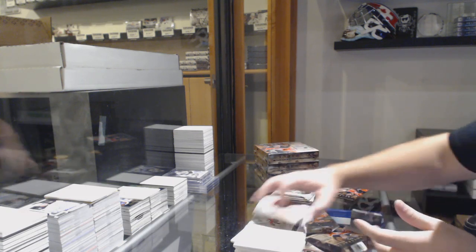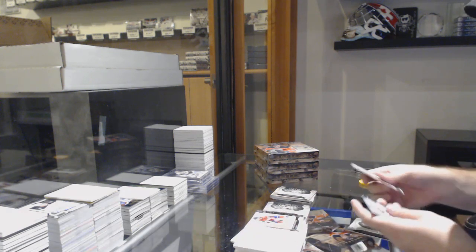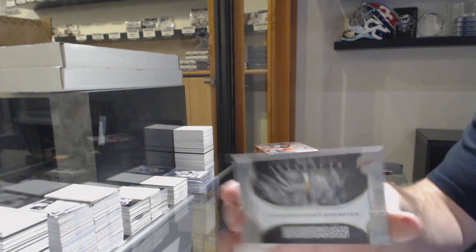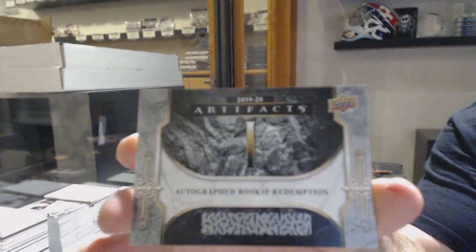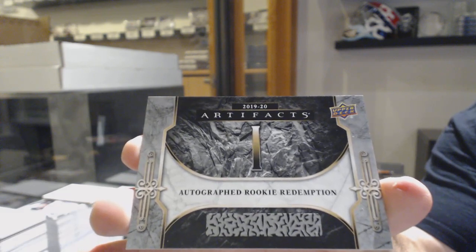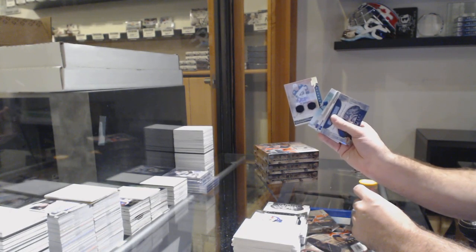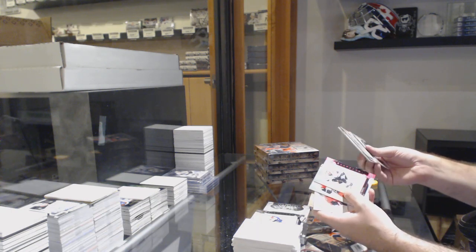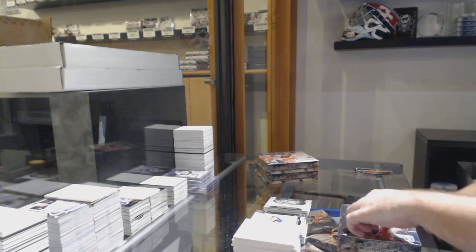Rookie Redemption Tampa Bay Lightning. And we've got a very sexy card — an autographed Rookie Redemption number one, Jack Hughes. We've got to recap: Cam Atkinson at $45 dual jersey auto, Hayek for the Rangers, Brady Tkachuk for the Sens, Giordano for the Flames, Hurtle for the Sharks, Remnants for the Devils, and a Domi for the Habs. The big-boy card is right there.